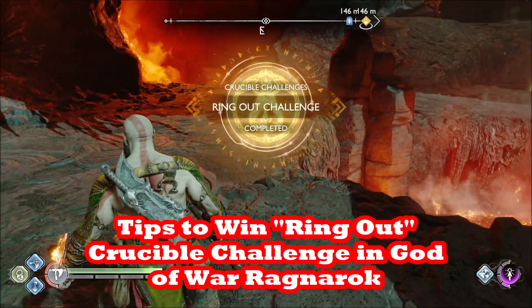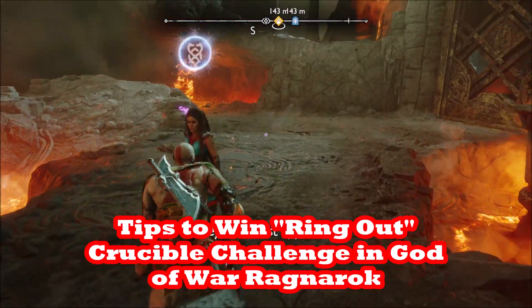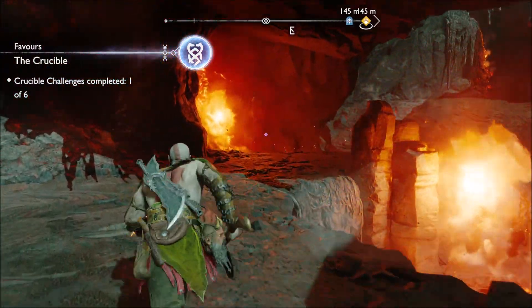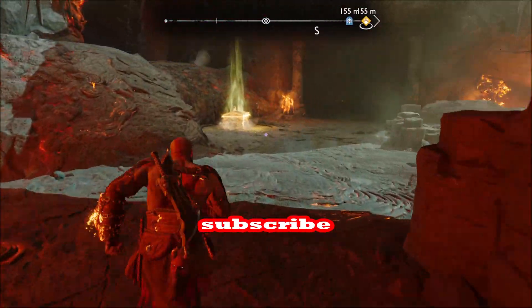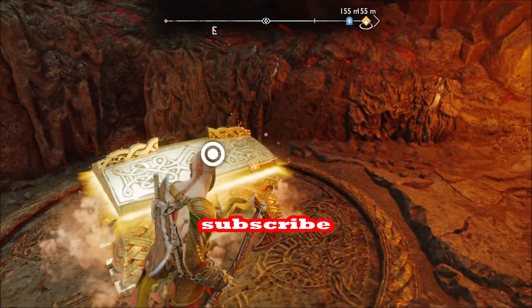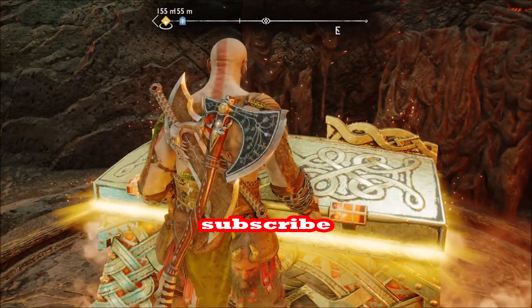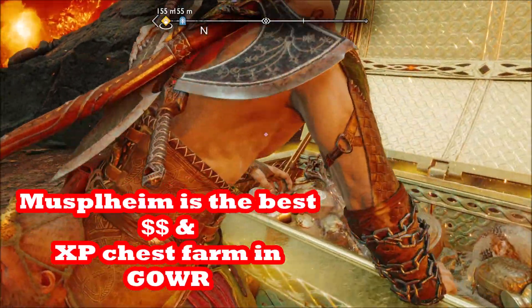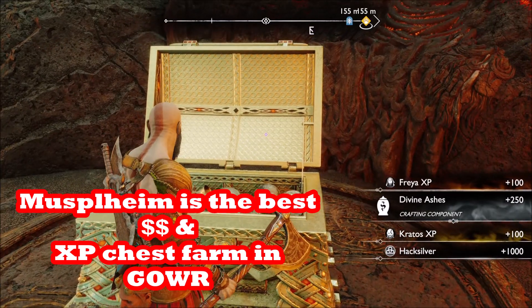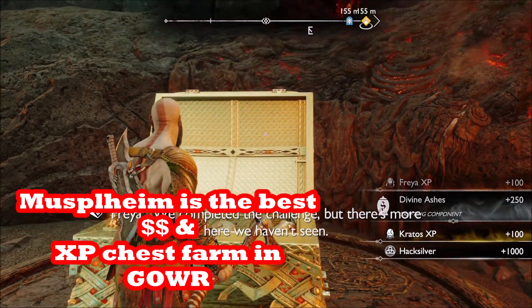In this video we're going to go through the ring out challenge as part of the Crucible at Muspelheim in God of War Ragnarok. One of the best places to get loot and XP is Muspelheim, and you can enter Muspelheim as soon as you get through Forging Destiny.